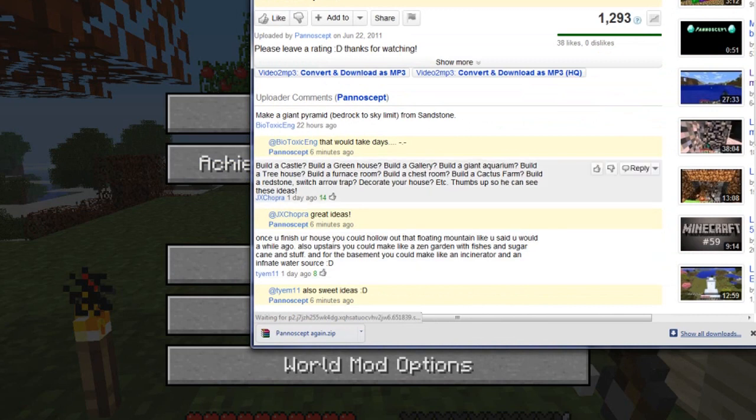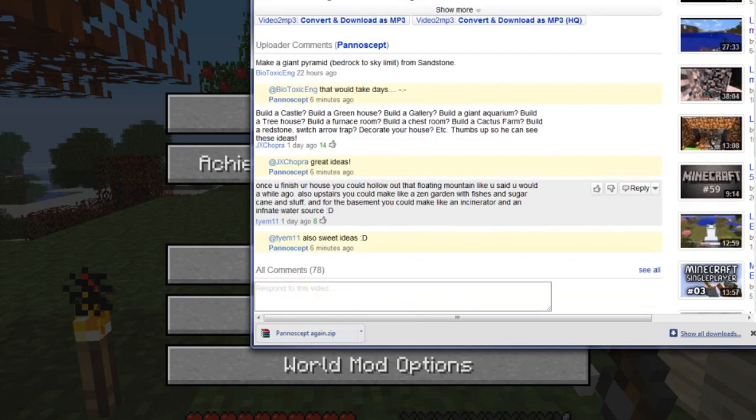I wouldn't mind doing a greenhouse, an aquarium — treehouse I already did — furnace room, and chest room I could probably combine. Cacti farm definitely. These all look like good ideas, and then same with down here — hollow out the floating mountain, which I said I would do, and I'm definitely gonna do that.